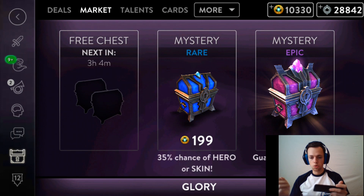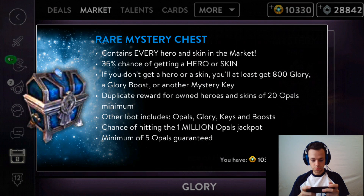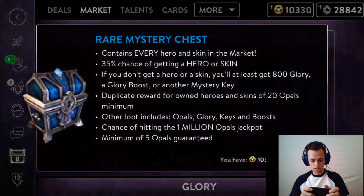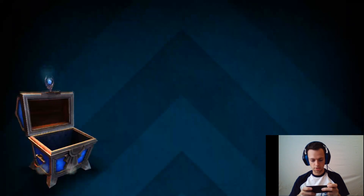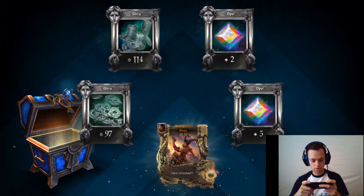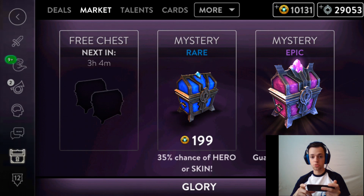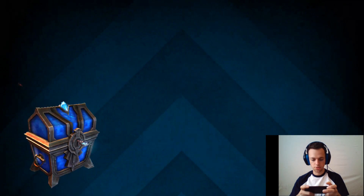Let's start off by opening a mystery rare chest and see what we get. We have a 35% chance of hero or skin. I've never opened one so I need a key - oh, you have to hold it, okay that's interesting. We have Reza hero unlocked. I do have all heroes so it's not useful for me, but we got Reza. Let's open another rare chest by key.